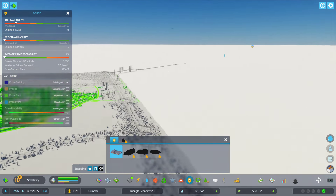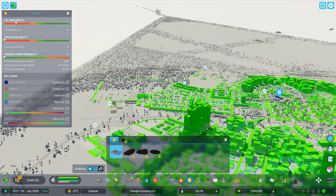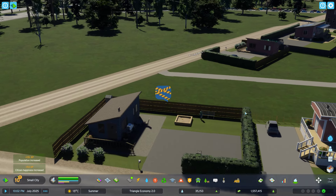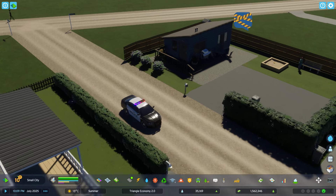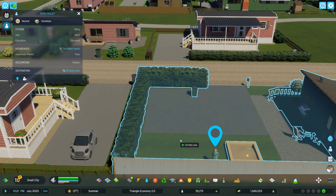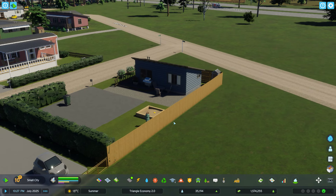I wish we could, like in SimCity 5, see where the criminals were — it would be kind of interesting to watch where it's actually happening. You can see the crime stat but you can't actually see anything. You don't know there's a crime going on — there's nothing to see, nothing changes. This person standing out in their yard had no idea they were being robbed, and yet they called the police.